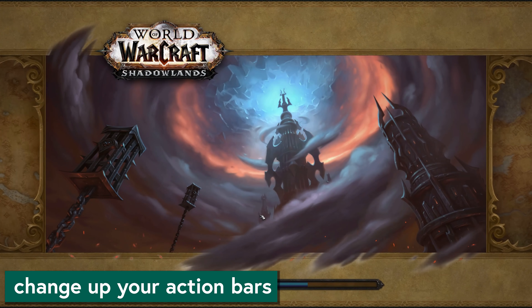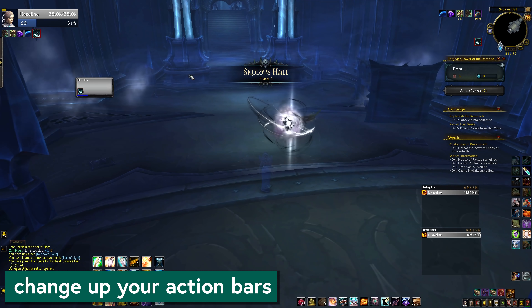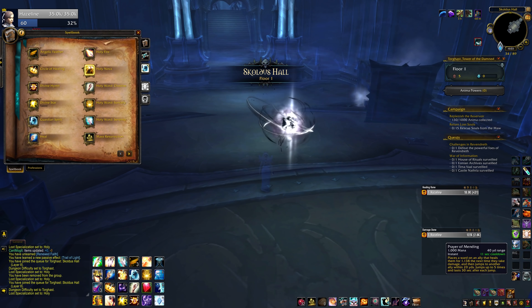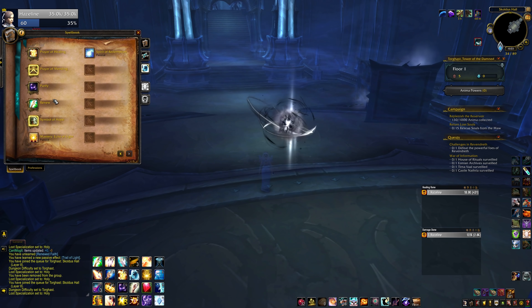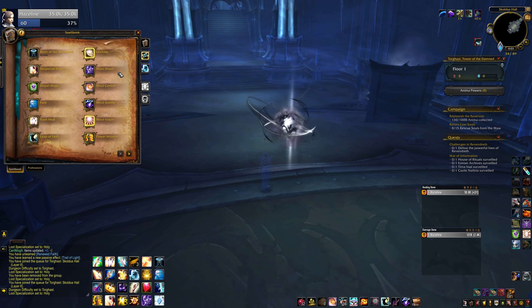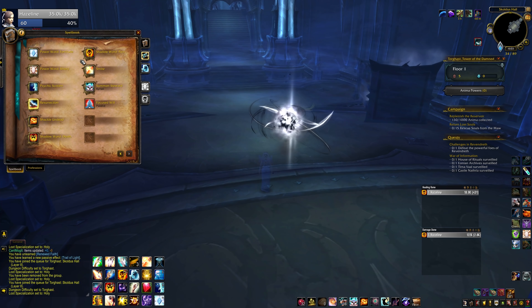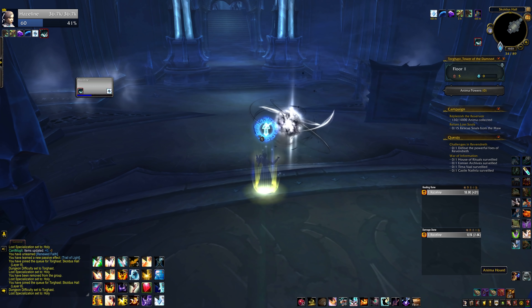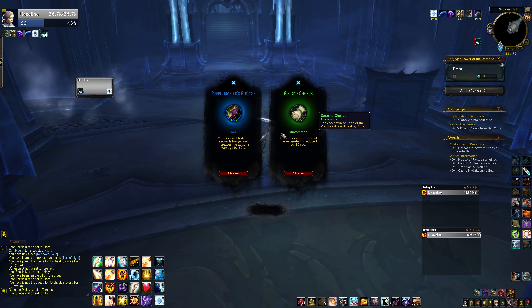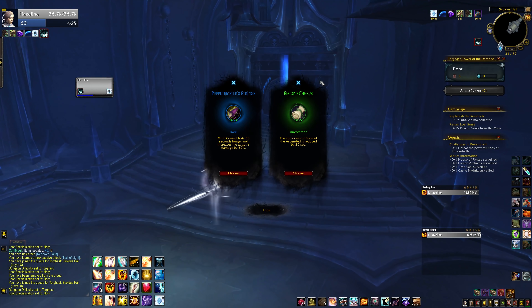First up, do not be afraid to butcher your hotbars. Any changes you make to your action bars inside Torghast will not be saved, so usually the first thing I do when I zone in is open up my spellbook and move all the things that I use more in Torghast to more convenient buttons. As a healer, this means tossing things like Prayer of Healing and Circle of Healing because I'm going in alone, and using those prime keybinds for things like Smite and Holy Fire. You may want to move some of your more obscure utility buttons and CCs to more central keybinds if you're going to use them more in Torghast than you usually do.